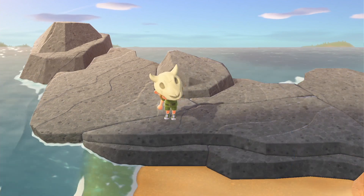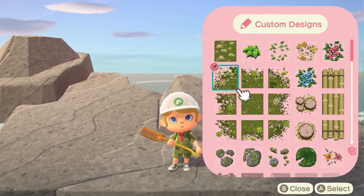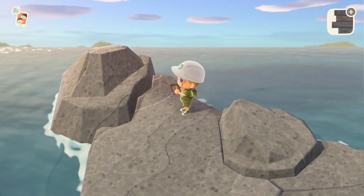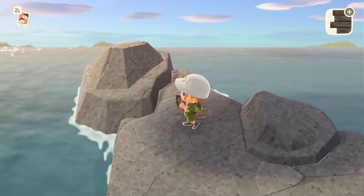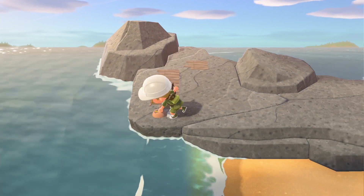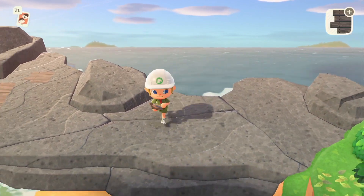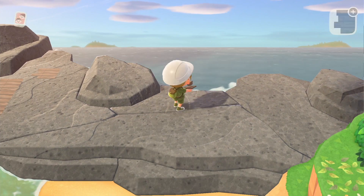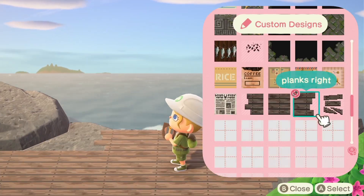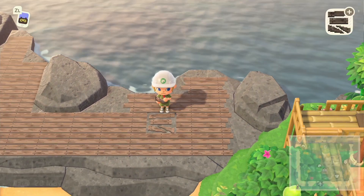I'm putting on my hard hat and we are going to get to it. I found this custom design wooden panels — wooden plank thingies — and I'm just going to lay those out all over these rocks as kind of the base, the ship floor. The ship deck — is that what you call it? I don't know anything about ships.